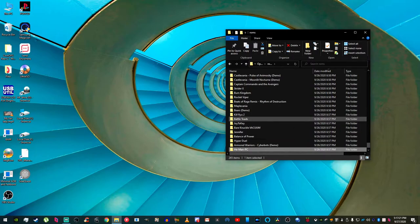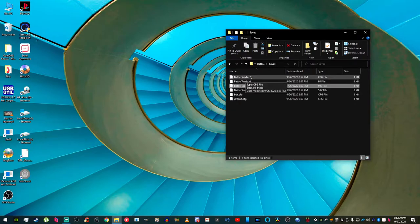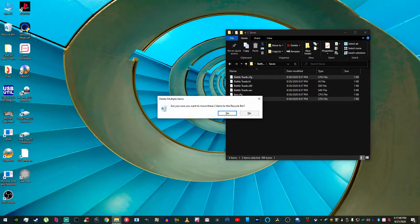We're going to go with the Battletoads game. Go into the Saves folder and delete the default config as well as the actual game's configuration file. If there is no game-specific config like a Battletoads config, then just delete the default configuration.